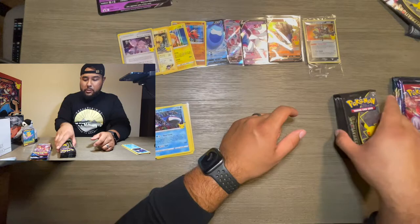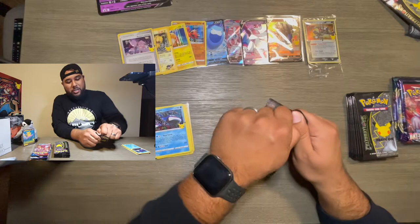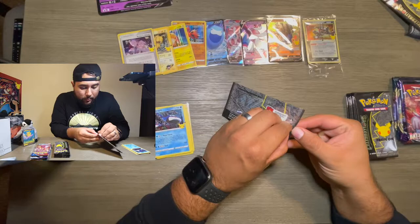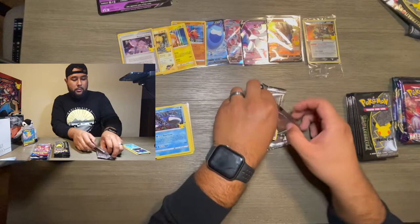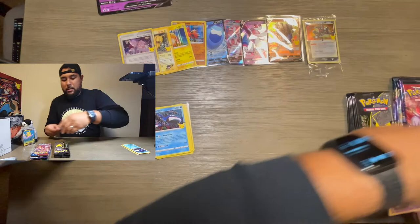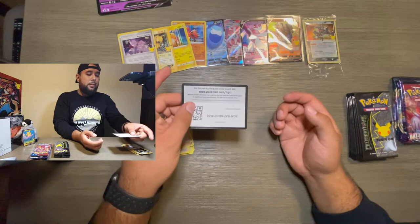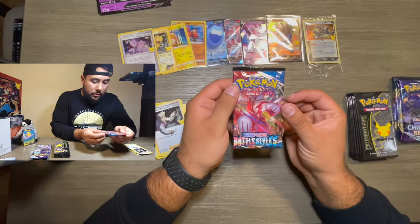Shiny Mew — excuse me, not bad. Let's start with one of the Celebrations packs. Cosmog, Groudon, Lugia, and a Professor's Research — not starting off too great. Let's see what Battle Styles has to offer if I can open it.